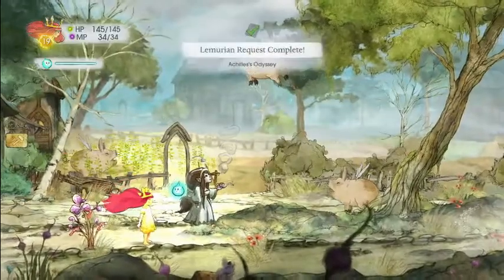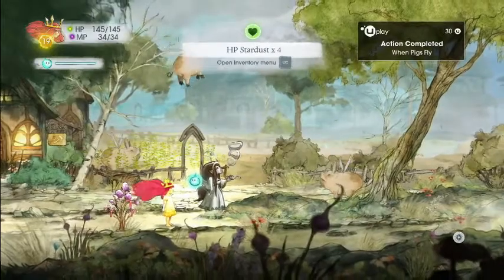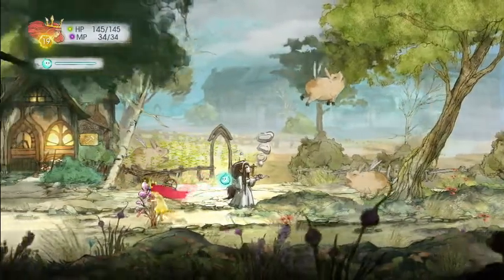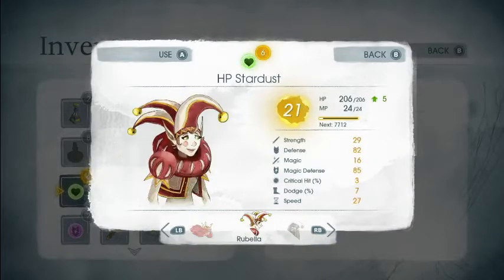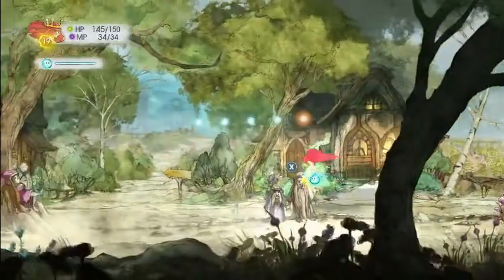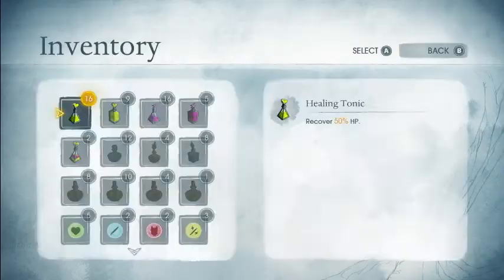Right here. Lemurian requests complete — Achilles' Odyssey. For our HP Stardust. Windpigs fly. 4 HP Stardust — brings us up to 6. Permanently increase HP by 5. This is huge. And by having the lowest HP, we're going to go ahead and give one to Aurora and make her 150. We'll go ahead and get that HP back. That's everything here, I believe.